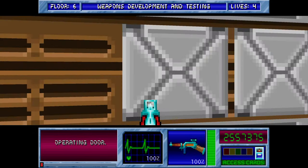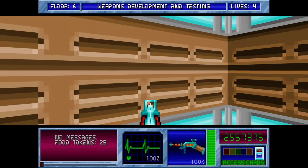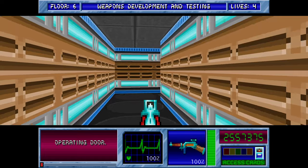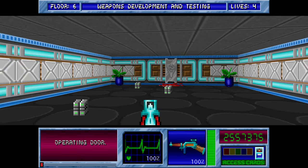We know that the Plasma Discharge Unit's here, so we're just going to do a quick bit of looking around the walls. Here's a door. Okay, here we got — blood on the wall.